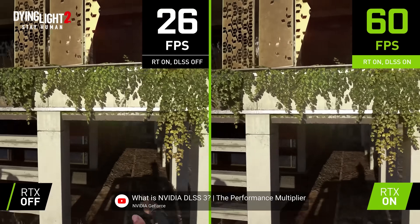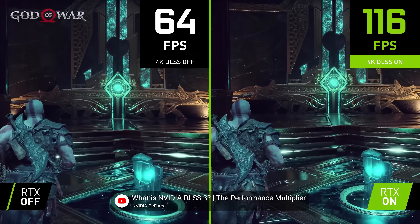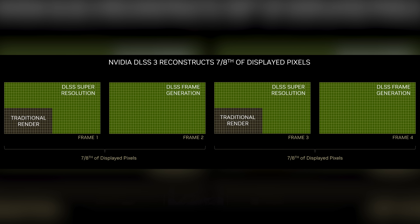It'll be interesting to see just how high you can push frame rates in popular games now that DLSS is inserting entire artificial frames in between frames that were already being upscaled by DLSS. Nvidia is claiming that your GPU only has to render one eighth of the pixels it would have to for similar performance and quality without DLSS.